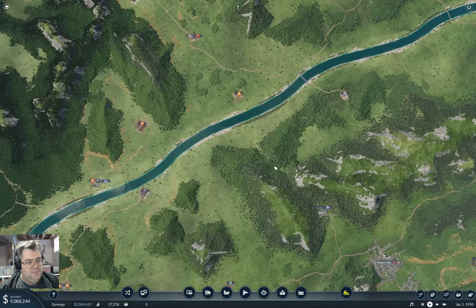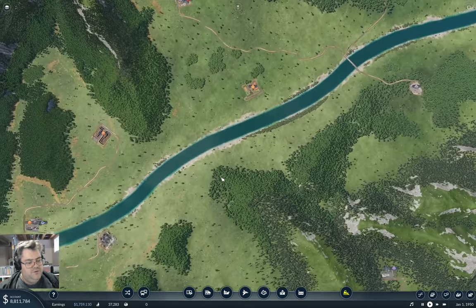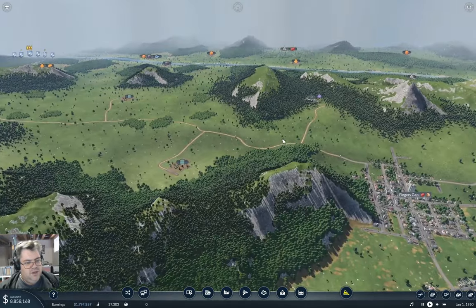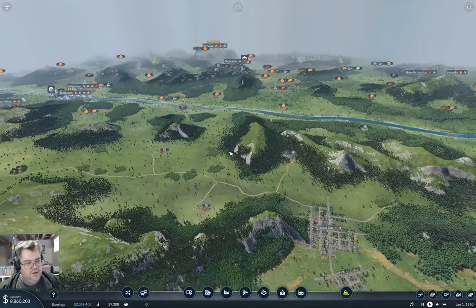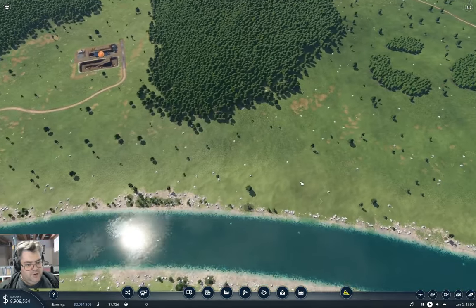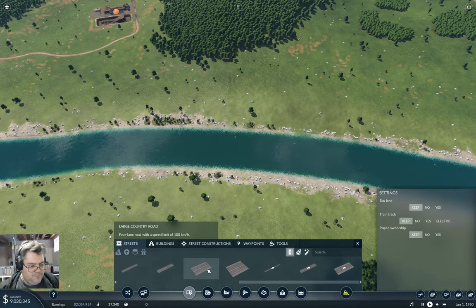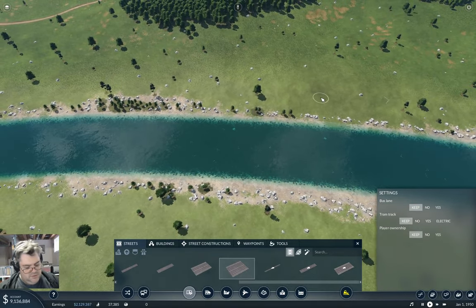I could run roads up both sides of the river all the way, but what I'm going to do first is put the bridge crossing in. Let me take a look at how we'd build a highway — we'd come through this gap over here, definitely come through that gap, so we can come around this way. That means the bridge is going to be over here, so let me go ahead and get a highway started.